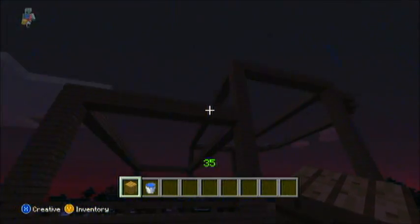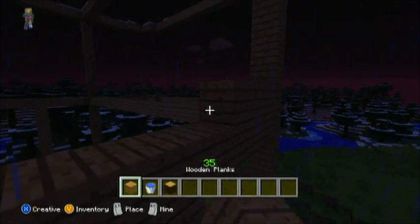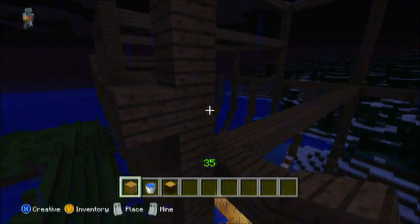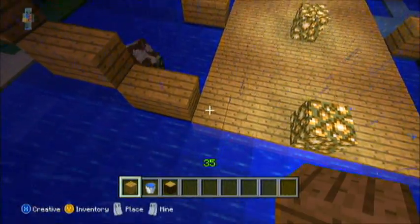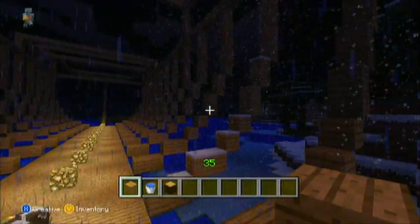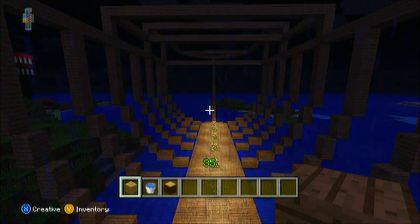Now what we're going to do is fill all this in. You can use spruce wood or wooden planks — I'm going to use wooden planks. We're going to fill in the back of the ship all the way up, fill in these rear sections, fill in the tops, and I'll go ahead and do that real quick and I'll be right back with you.